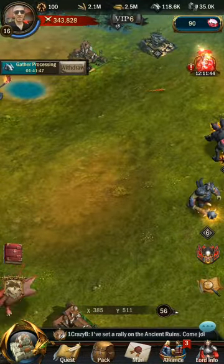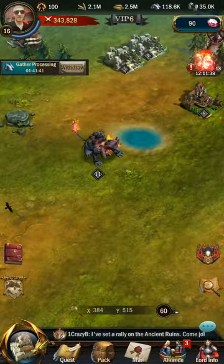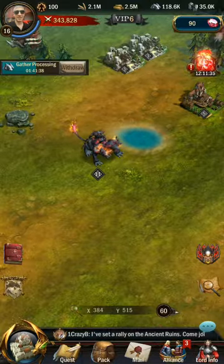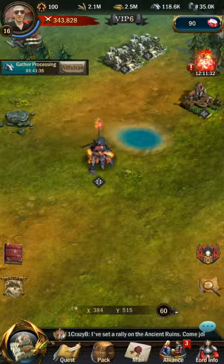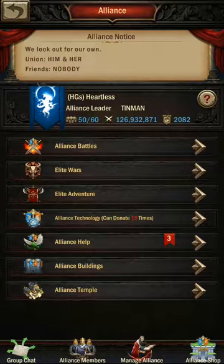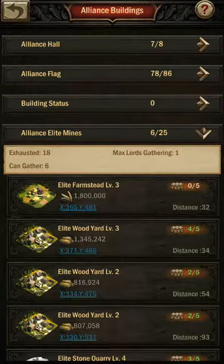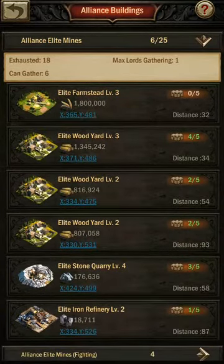Another way to get resources on the realm map is from alliance elite resource buildings. First you must be in an alliance, then click on the alliance icon, then the Alliance Buildings section, then the Alliance Elite Mines section. Here you have a list of available elite resource buildings for your alliance, and they also differ in level — the higher the level the more resources you'll be able to get.